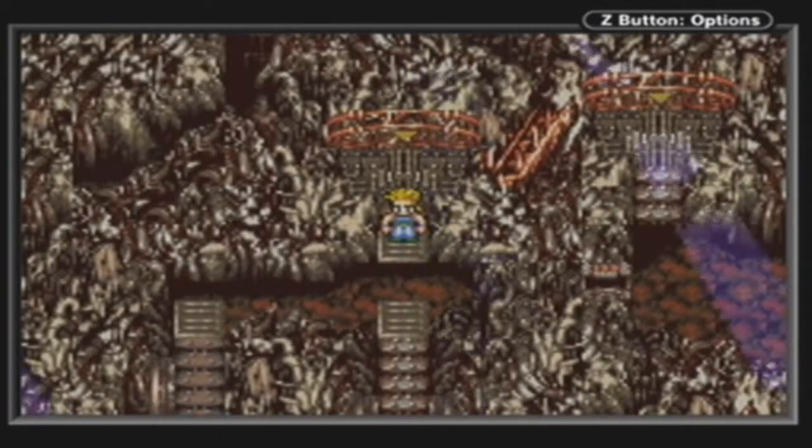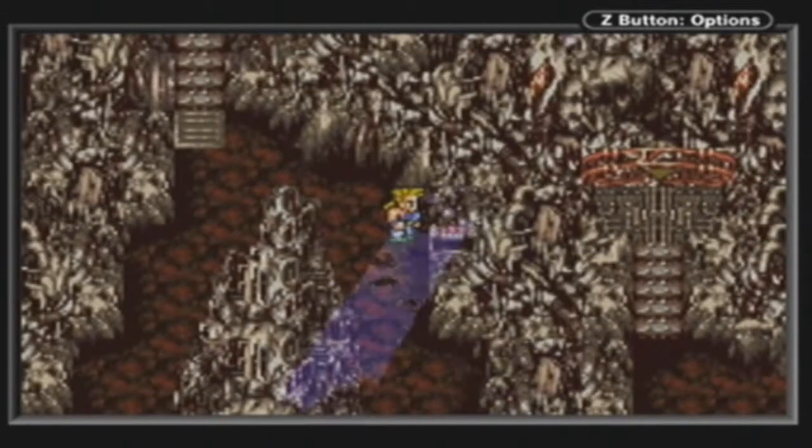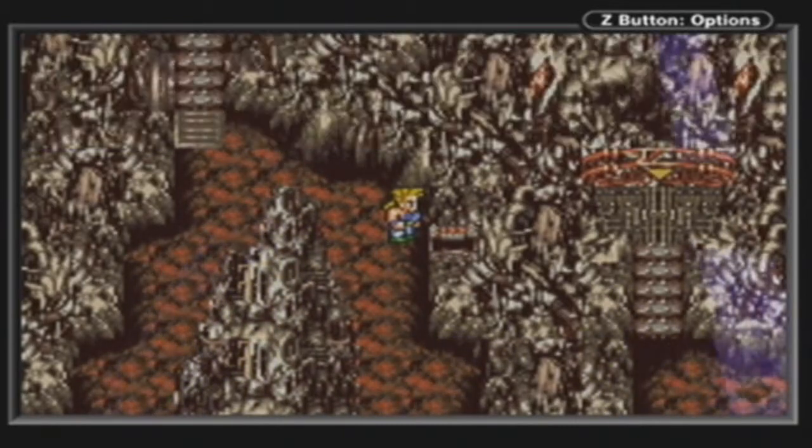The next thing we actually need to do is find the next dragon. So let's get to that. Down here. Tres-Tres, let's get that. Megalixir. Nice. Let's keep going down.